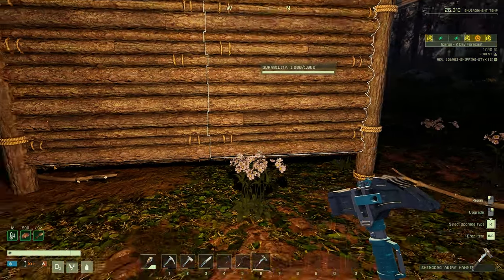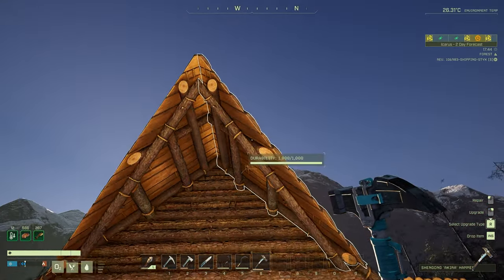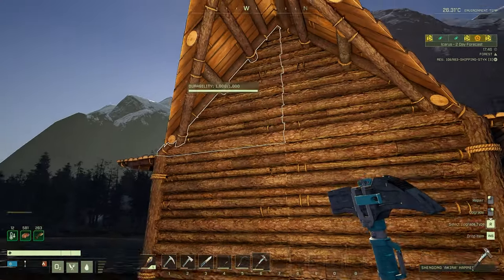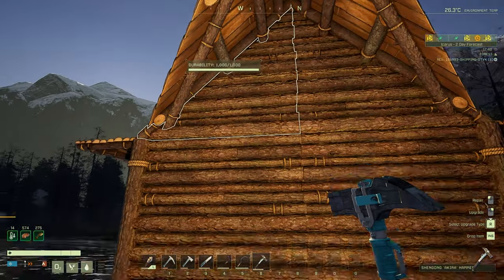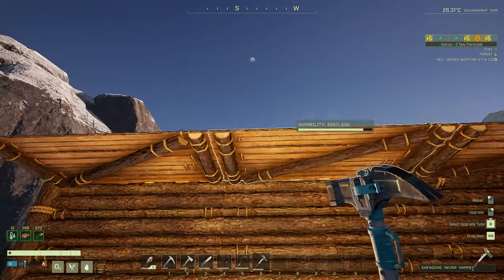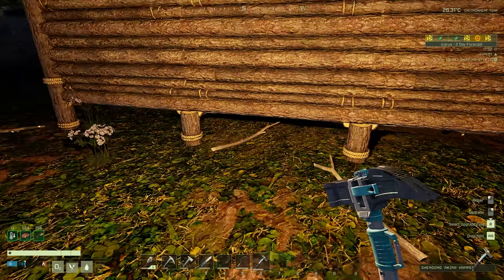With having these overhangs here, these will protect these squares here. They've only gotten damaged because these actually did get blown off in a severe storm, so they started taking damage. These overhangs will protect all of these blocks here. But if these were to be destroyed, these would start taking damage. That goes for these as well.